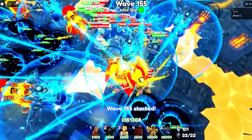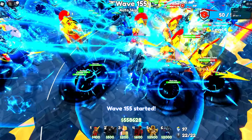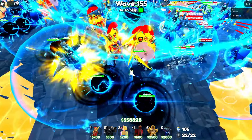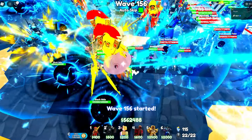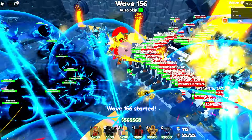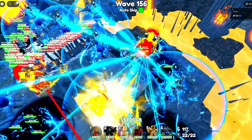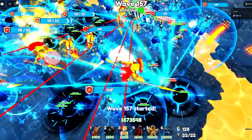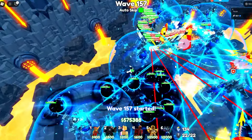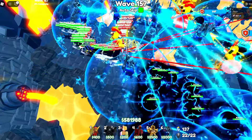I'm on wave 154 and a couple astros just came out, but they got killed. I just killed the juggernaut — nice! The astro toilet is only halfway through and I'm still on auto skip all the way to wave 156. This is insane. I think I'm gonna get the leaderboard — I just need to beat 169. At this point I might want to turn off auto skip.